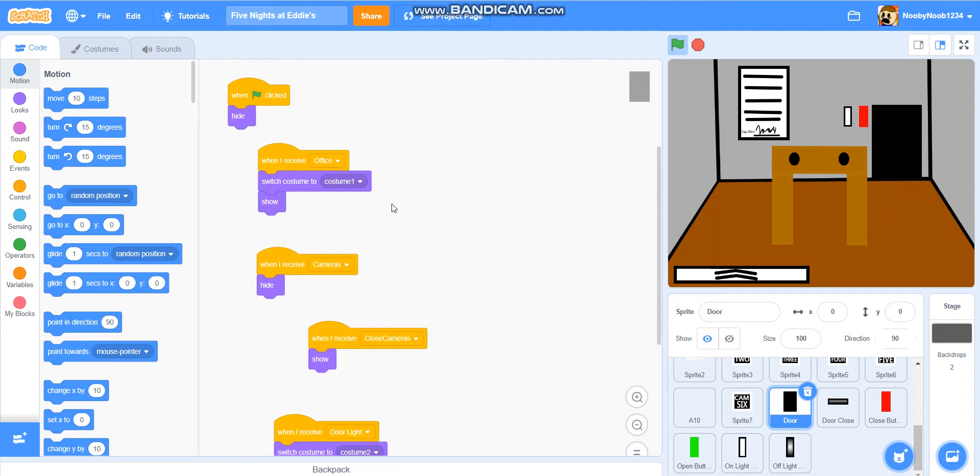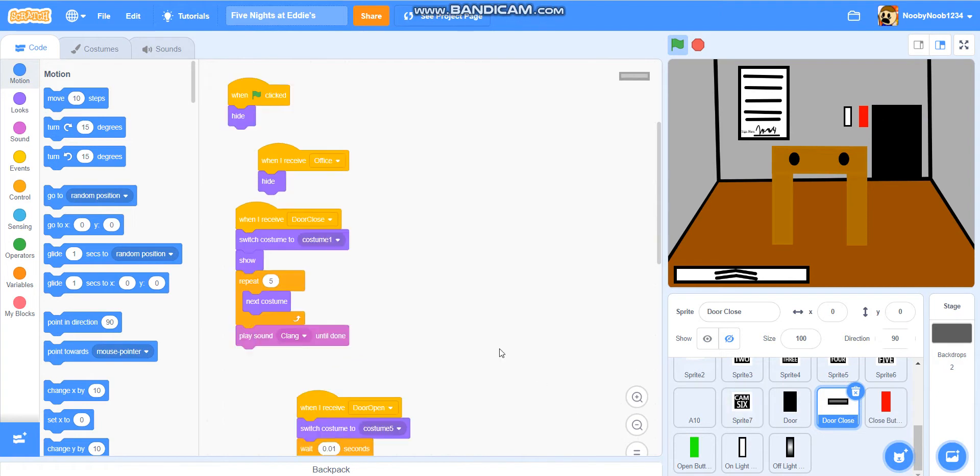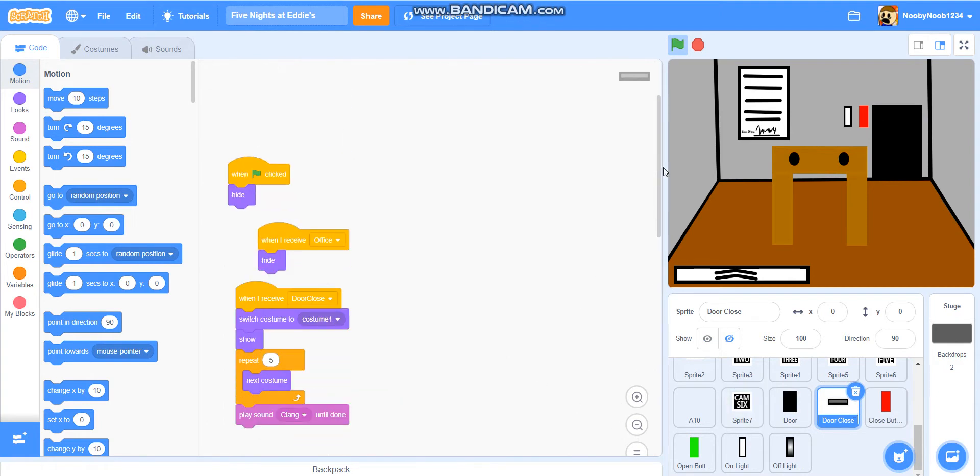When Flag is clicked, hide. When I receive office, switch costume to costume 1, show. When I receive cameras, hide. When I receive closed cameras, show. When I receive door light, switch costume to costume 2. When I receive door light off, switch costume to costume 1. With the door closed, look at these pieces of code very carefully.